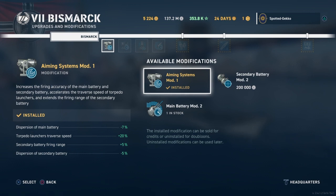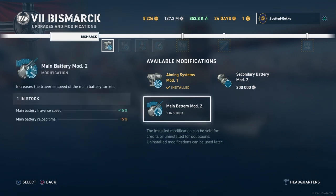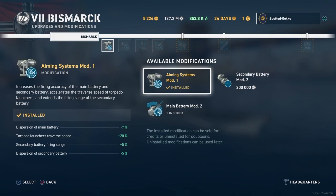With the secondary battery mod I'd get a plus 5% increase to secondary battery range and dispersion, but not that 20% bonus. A lot of people love playing a full secondary build for their Bismarck, getting those secondaries up to 10-11 kilometers, and they'll select the secondary battery mod here. Others choose the main battery mod for better traverse speed at a penalty to reload time. For me, I still like taking aiming systems.